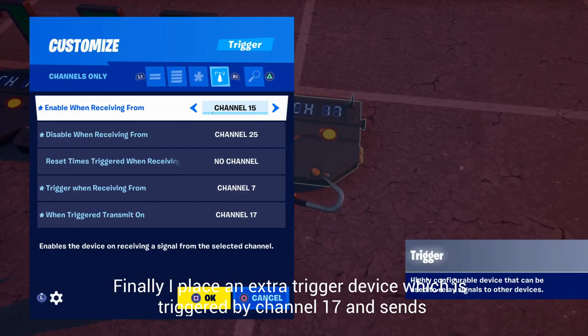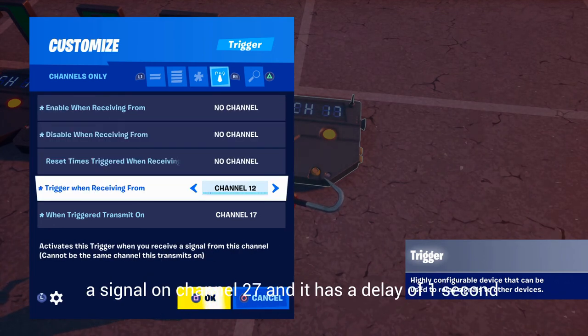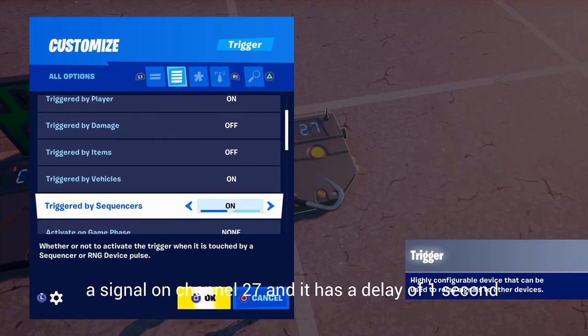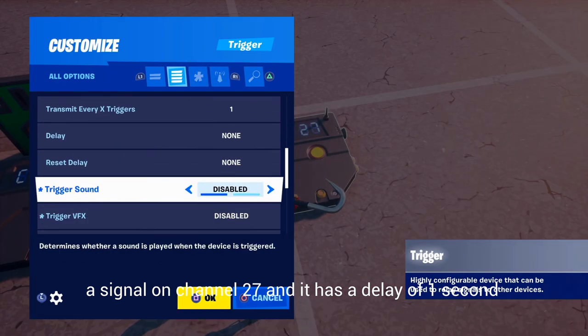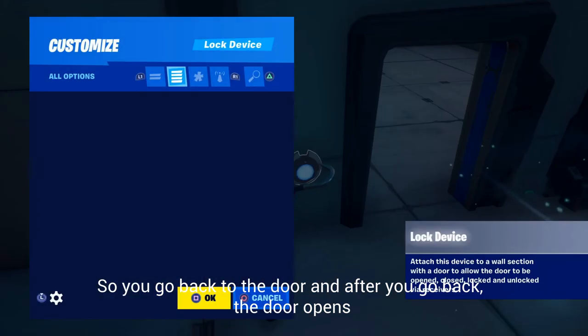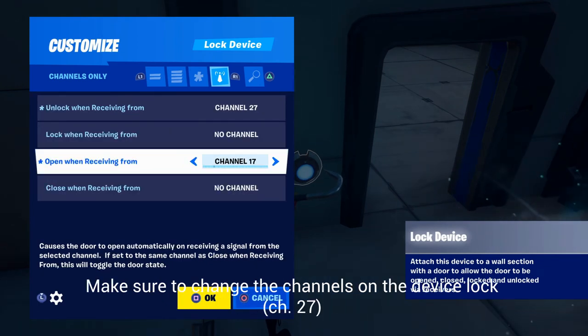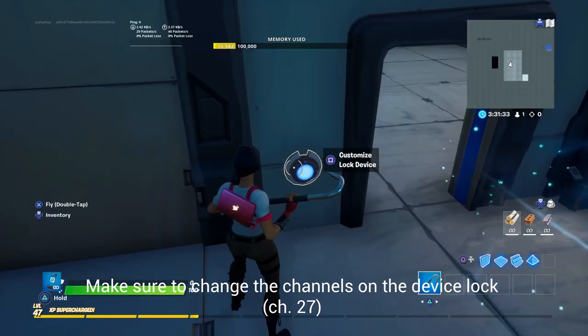Finally, I place an extra trigger device which is triggered by channel 17 and sends a signal on channel 27, with a delay of 1 second — so you go back to the door and after you go back, the door opens. Make sure to change the channels on the device lock.